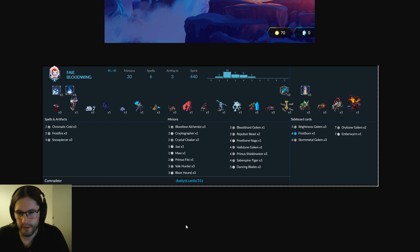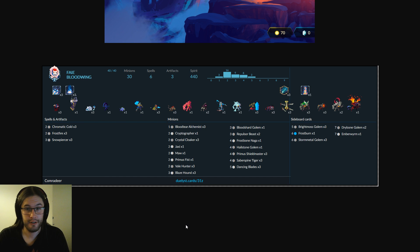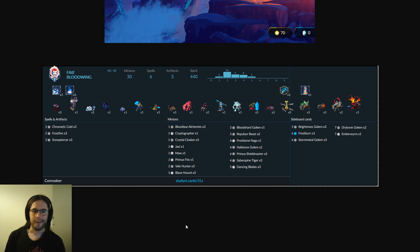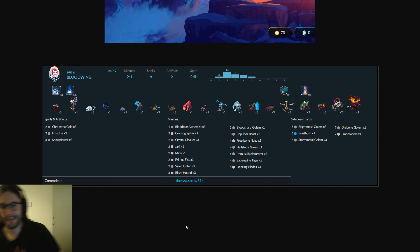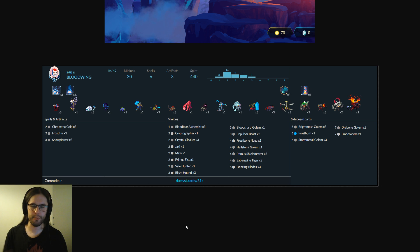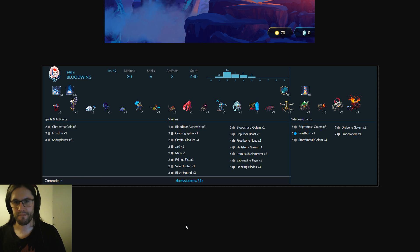Moving on, we have Comradea's Fae deck. This looks like — wow — this is all commons apart from a single Frostburn in the sideboard. So this is a very budget list. I'm very impressed that this player made it at least to the semi-finals of this tournament using a deck comprised entirely of commons. I think that speaks well not only of them but of Duelist itself. It genuinely reads like a draft deck — there's a lot of pretty solid staple commons in here that, although they don't see a ton of ladder play, are still quite good.